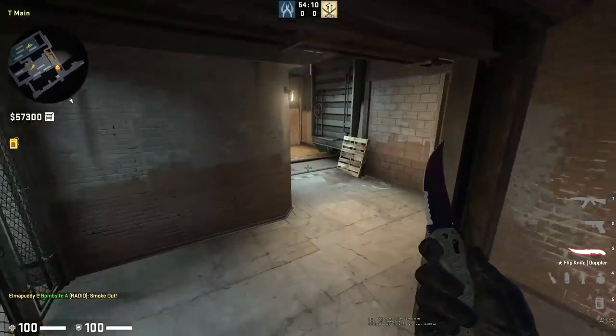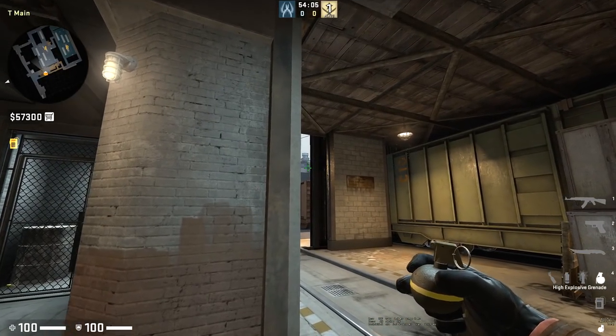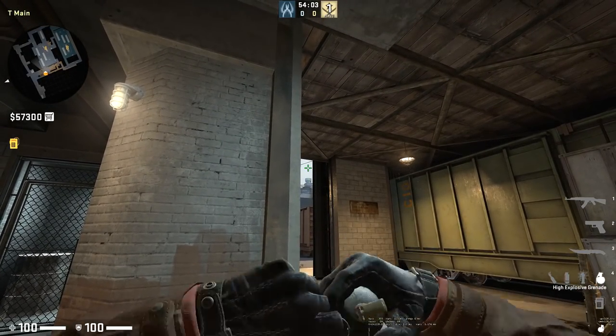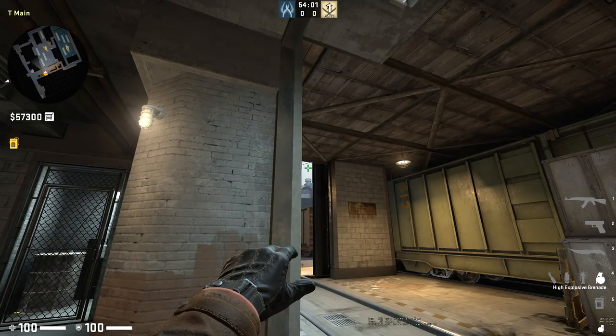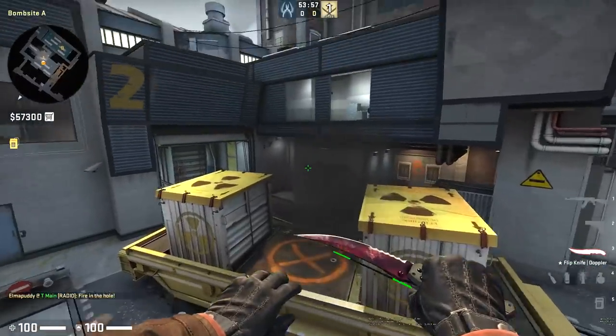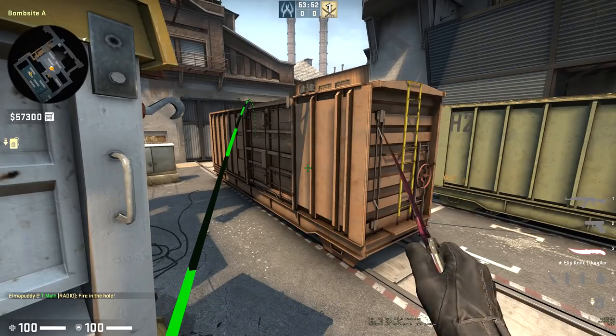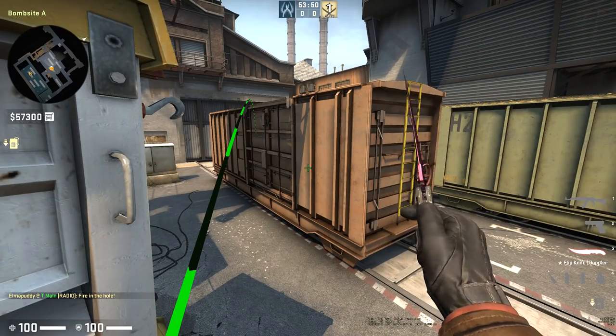The other thing I wanted to talk about is this pre-round nade that Gobby started doing on Train. Come out here at the beginning of the round, find yourself just above this cylinder, and do a little running throw at the start of the round. It's going to land right in the middle of the bomb train — any CTs coming out of spawn who want to go fast and jump through the middle here are going to get caught off by that, and you can do a nice chunk of damage right off the bat.